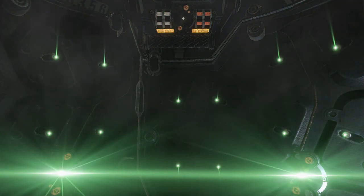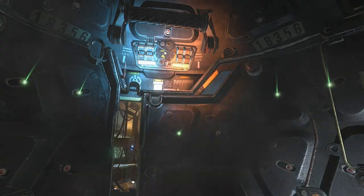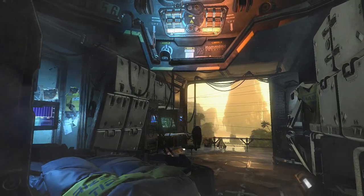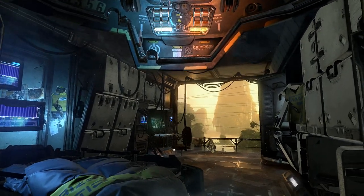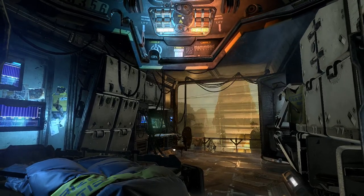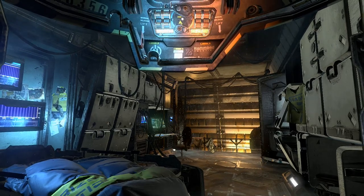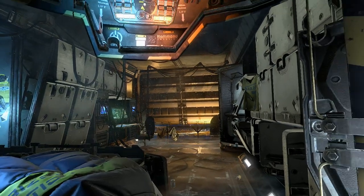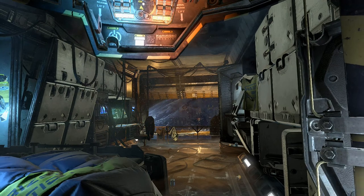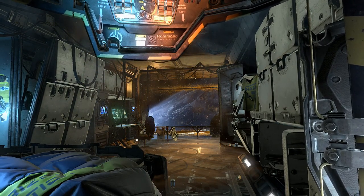I guess we learned everything we need. Woohoo! For your safety, please stay in the training pod to regain your equilibrium. All hands, listen up — we're five minutes out from Horizon Station. Pilots, this is your stop. You've got ten minutes to collect your gear and get off my boat. Welcome to the frontier.